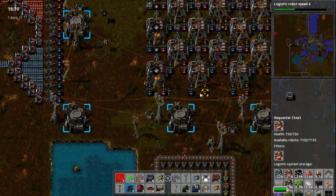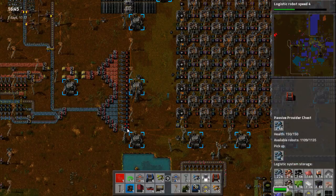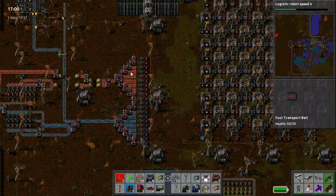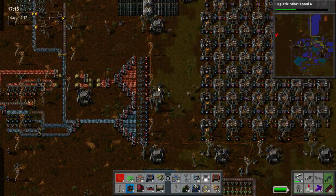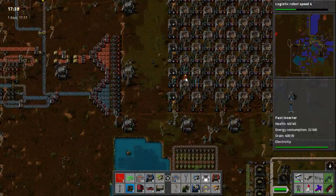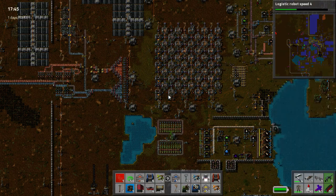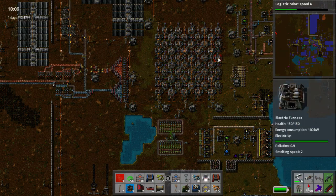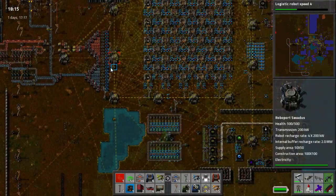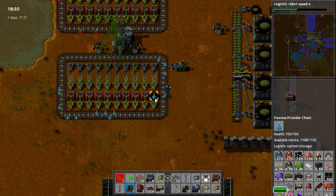We'll run through the programming of this and how it all works. Obviously I've got my raw materials all coming in into passive providers. Ideally I'd like to actually move them a little bit closer if I did this build again. Now this is an offset pattern. In my build, what we have is we have 10 rows — row 1, 2, 3, 4, 5, 6, 7, 8, 9, and 10 on the end. That's how it all works out. All these rows correspond with one here, and you'll notice that we've got one science pack in the system.